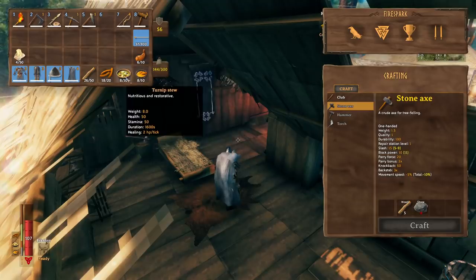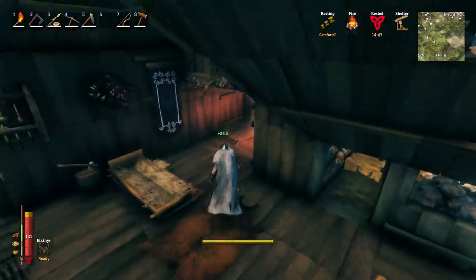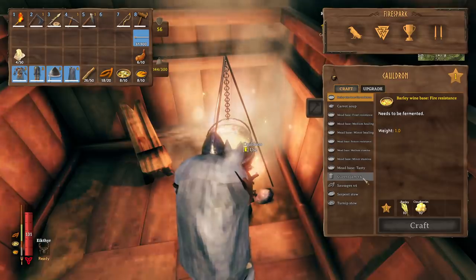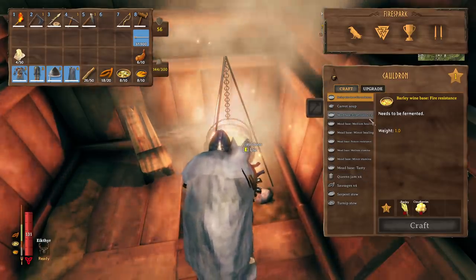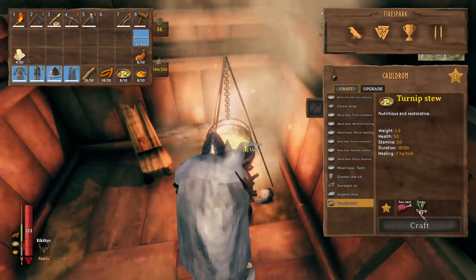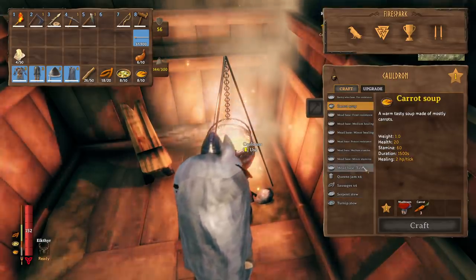You want turnip soup, carrot soup, and sausages — all of which you should have by the time you reach the swamp, because you get the recipes there. For turnip stew you need one raw meat and three turnips; for carrot soup, one mushroom and three carrots; and sausages take entrails, one meat, and four thistle.